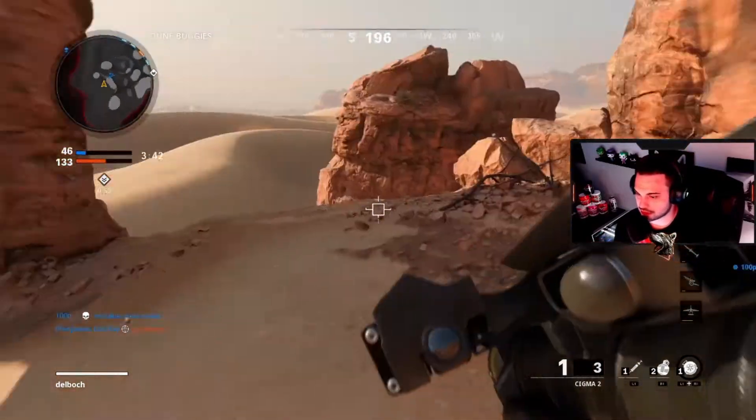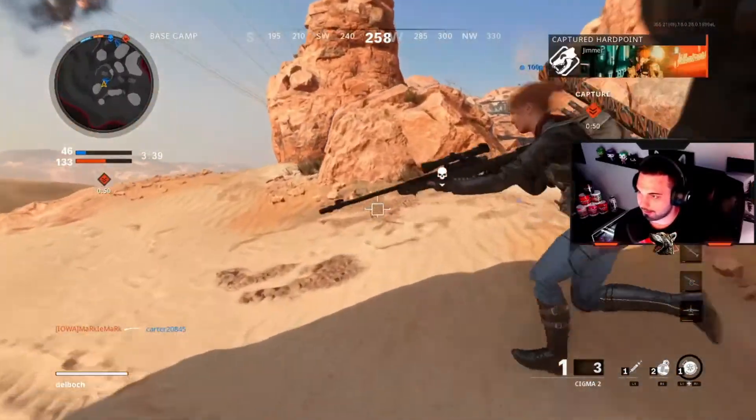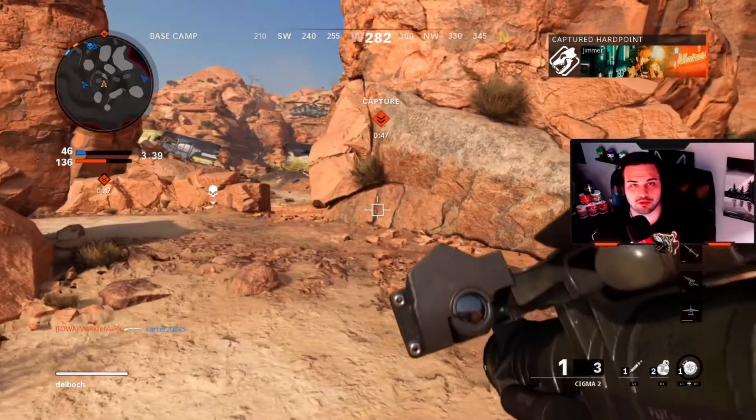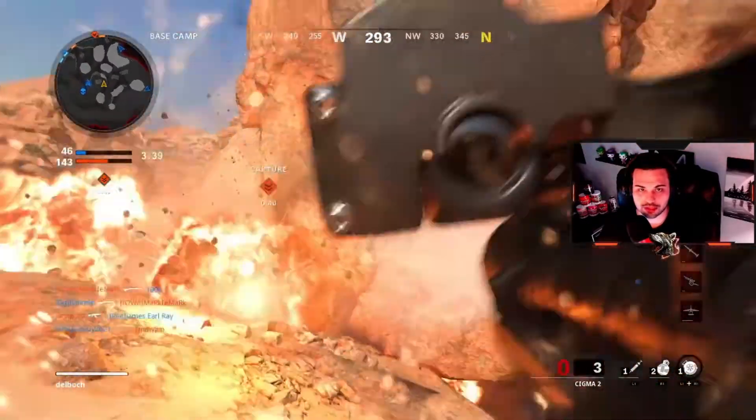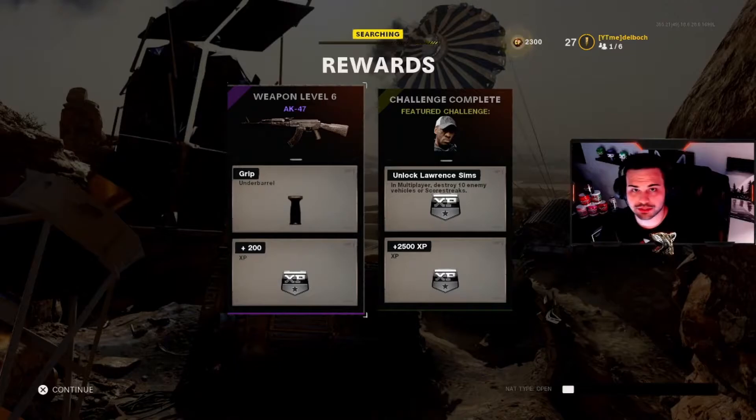In one game there's always going to be a UAV or counter UAV in the air — those are the easiest to shoot down. As you can see, we unlocked the Sims operator — very simple, very easy. You can do it via kills on scorestreaks or vehicles; I did the scorestreaks. It's 10 destroys of enemy scorestreaks. If you have any trouble, let me know in the comments. Use the class setup and modes I showed — Domination or Hardpoint. Thank you guys so much for watching, I'll see you on the next one.